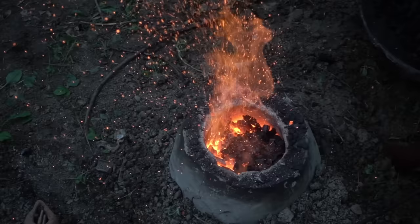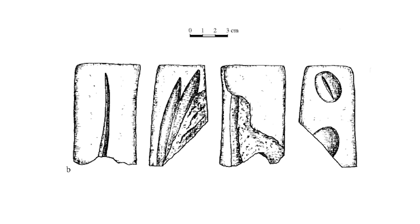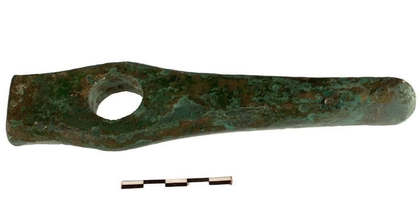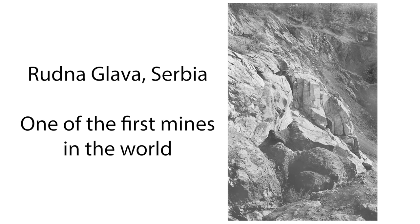They discovered that ores could be smelted to extract copper, and while most objects like decorative beads, sheets and wires were hammered and rolled into shape, they also developed moulds for casting tools like copper axes and chisels. New settlements were founded in ore-rich areas and the first ever mines were dug for ore extraction and processing.